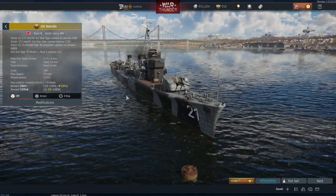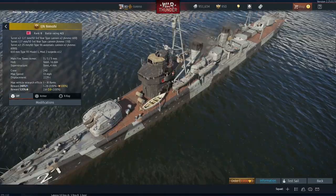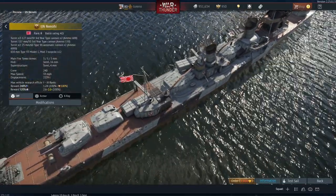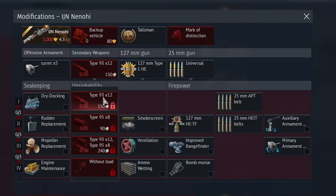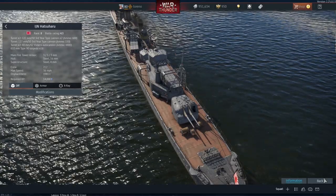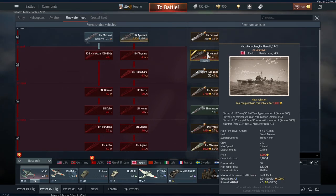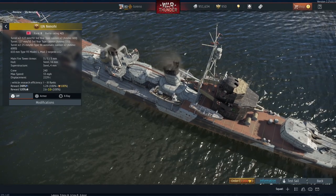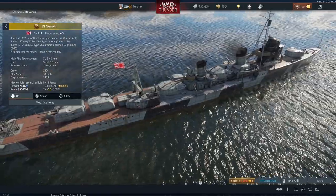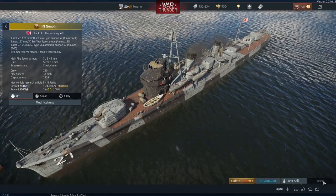Moving on to Japan, we've got the IJN Nenohi, which is the sister ship of the already in-game Hatsushiru. I believe the Hatsushiru is the superior vessel. On the Nenohi, they've moved one of the guns to the rear, so you've got a double and a single mount at the rear, while a single double mount remains at the front. The Hatsushiru has 18 torpedoes ready to go, whereas the Nenohi only has 12. The Nenohi is also slower — 36 miles per hour for the Hatsushiru versus only 33 for the Nenohi. The Nenohi does have slightly more crew, 240 versus 212. It's in its post-refit state due to massive stability problems, but it is a bit of a shame that the premium version is inferior to the regular tech tree version.